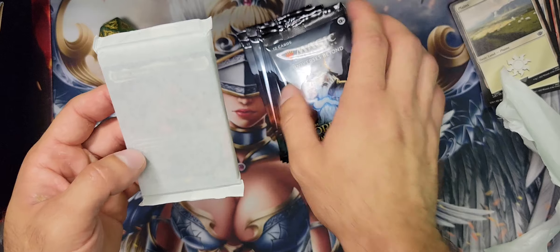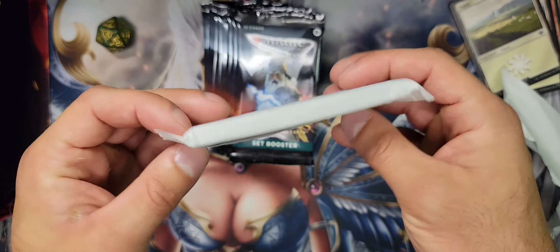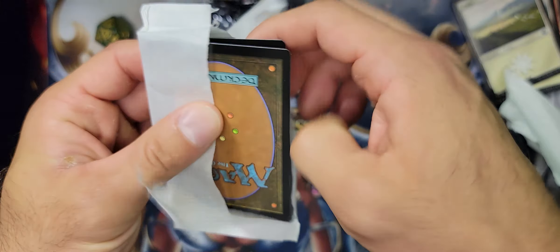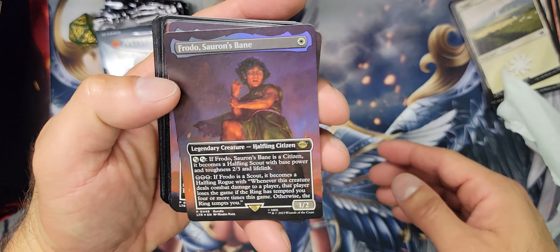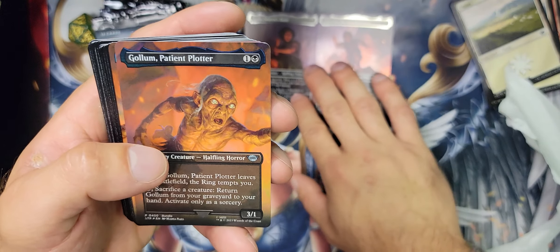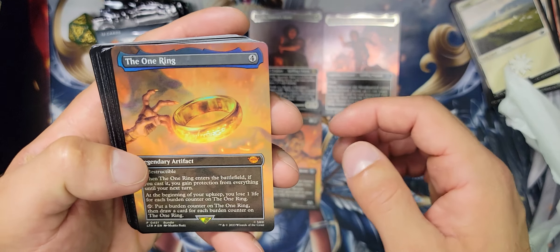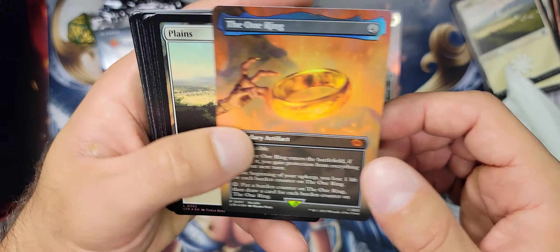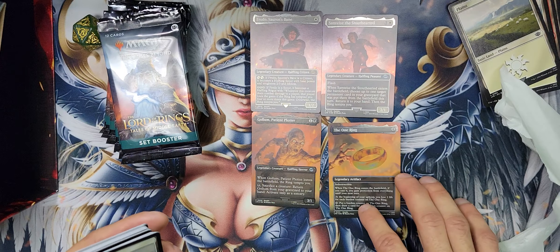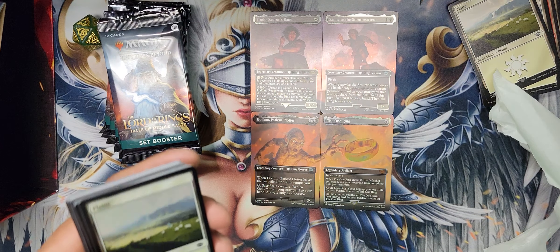This is the one that has the foils in it, I'm pretty sure. We have set boosters right here — we'll crack those open. But this I think has that like full art pack of four, like four cards that create a full art scene. We got Frodo, we got Sam, we got Gollum, and I think this goes underneath like that. Yeah, and then the One Ring — the best card, the one everybody wants. So that's how it looks when you put it all together. It makes that like weird panoramic scenery. Yeah, it's pretty neat.